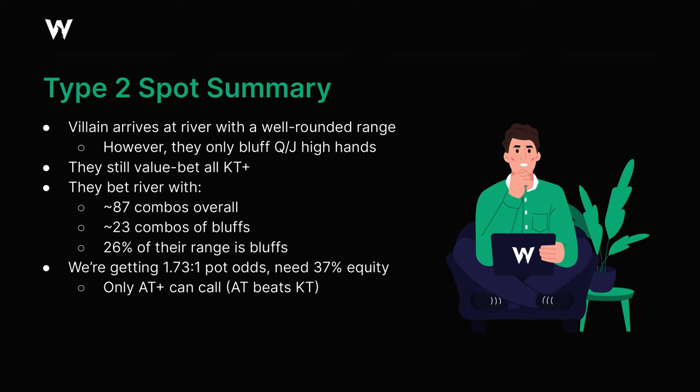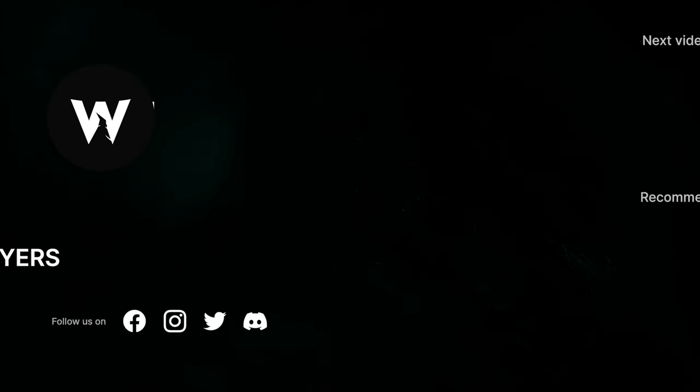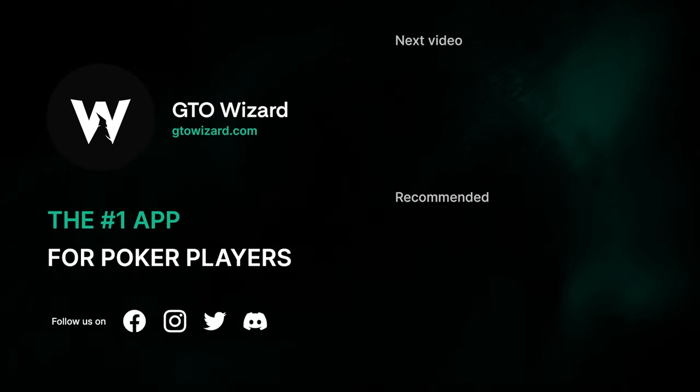So those are the two types of spots in which you might be able to find some good opportunities to make some hero folds. But if you are going to make these folds, be careful not to let your opponents know that you're doing it. These plays are highly exploitable by stronger players, so you don't want to show your hand and let your opponents know you're making a big fold. That's it for this video — I'll be back soon with more content here on YouTube. Feel free to reach out on Discord if you have questions about this video or any of my other content. Good luck everyone, and thanks for watching.